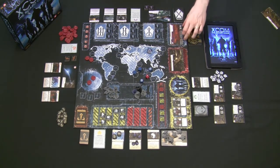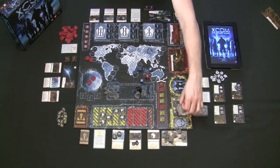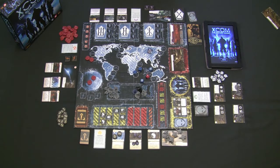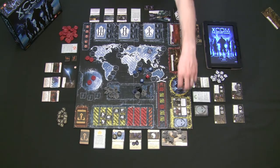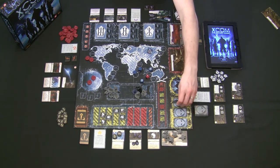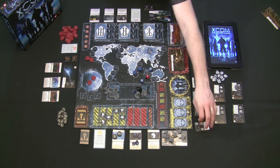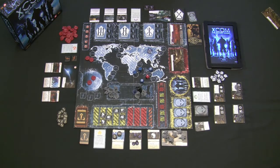Any alien successfully defeated on a mission or base defense is flipped over and used as salvage. The chief scientist can use salvage for various special abilities depending on tech cards in play. Every alien not successfully defeated is removed from the board after dealing damage to the base, put in the discard pile. More aliens will infiltrate the base during the next time phase.